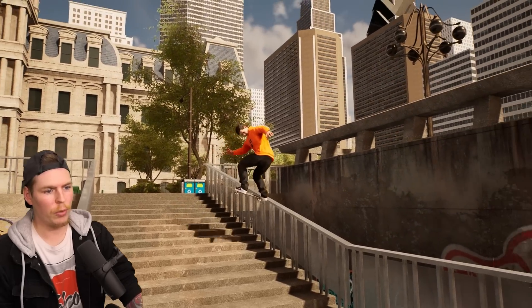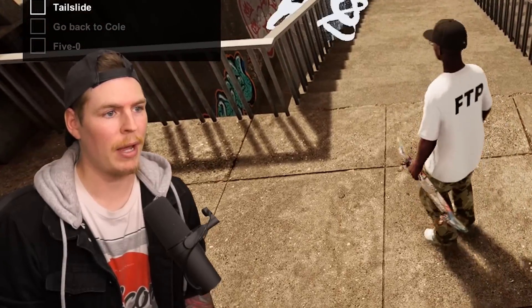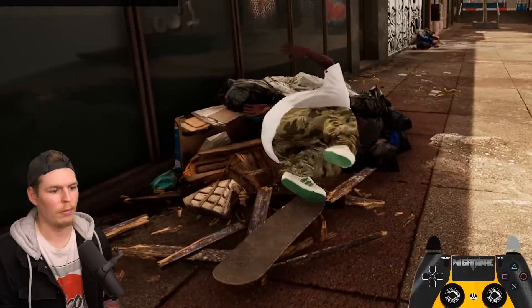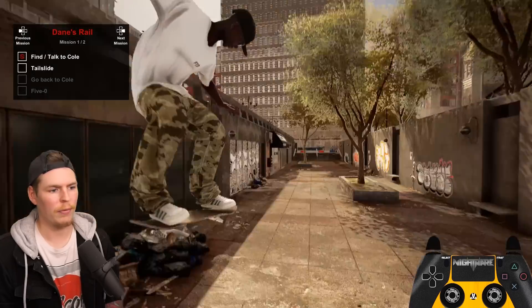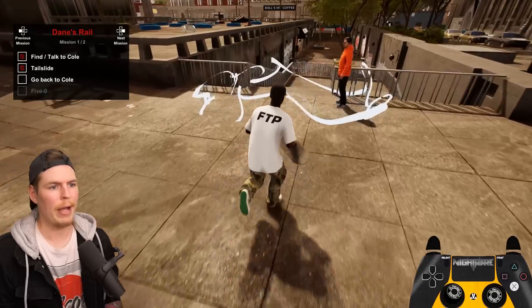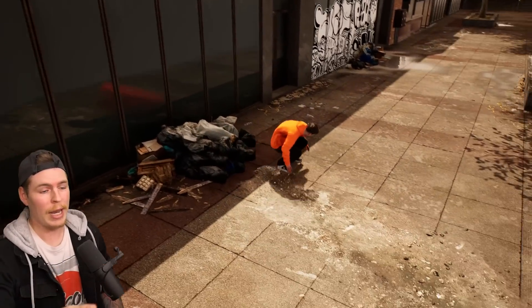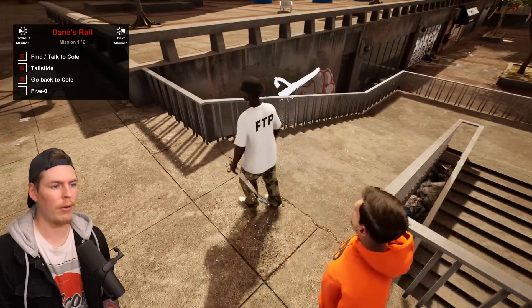Chris Cole is going to show you what he wants done — a back tail on the Dane rail. It can be front side or back side, it doesn't matter. Let's get a nice back tail for Chris Cole. Now originally the next objective was supposed to be a front shove or any pop shove-it to a 50, but that was changed to a basic 50 due to trick registration not working consistently.